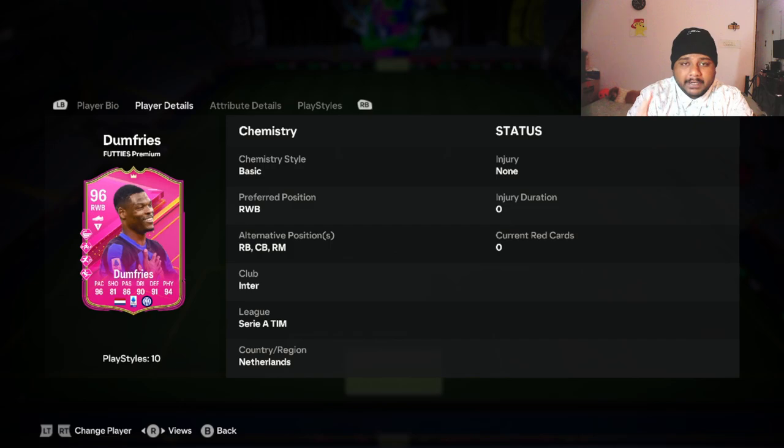You can get this card by completing the Silver Cup. After you win 11 games you'll be able to get this card — 96-rated premium footie, which means full chem guaranteed. Then you can play him at right back, center back, and right mid, apart from his right wing back position.